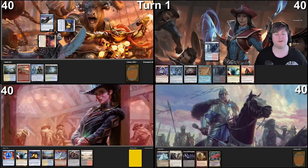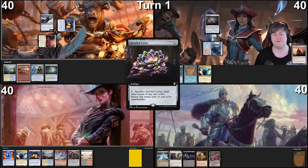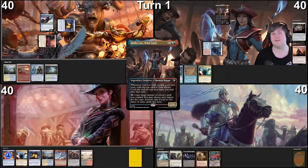Land for turn is a Thundering Falls, tapped — I will surveil and that card can stay on top. Then I'll cast Jewel Lotus, exile a Simian Spirit Guide, crack Jewel Lotus to cast my commander, and then pass my turn.